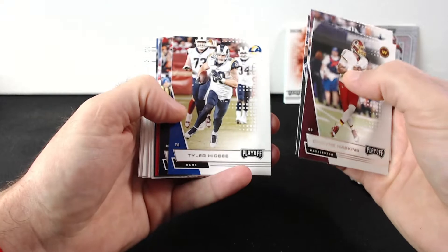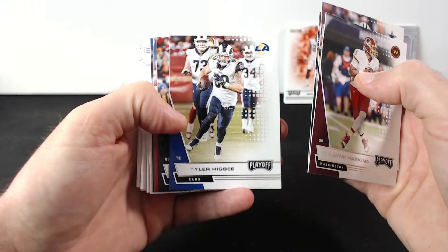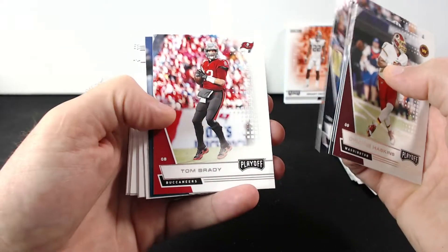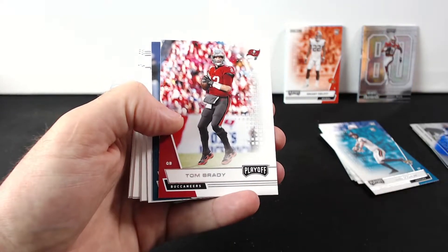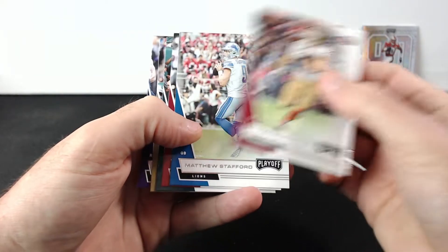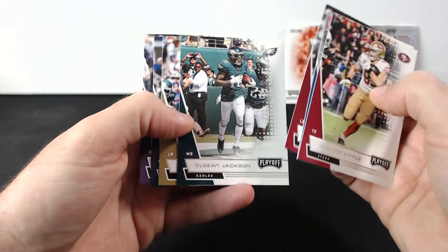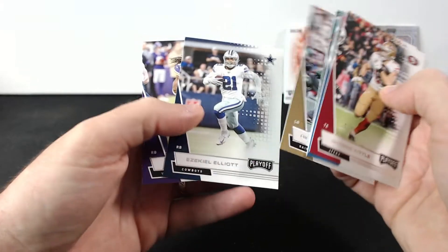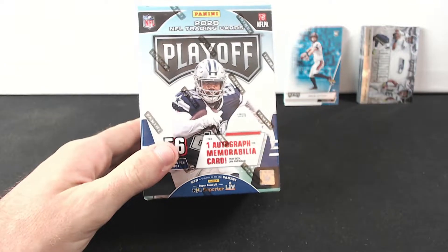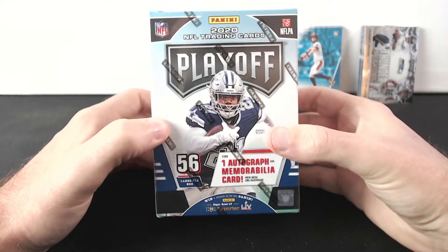This one's not that great - Dwayne Haskins, DeVante Adams, Tyler Higbee, David Montgomery, Tom Brady, Brian Dawkins, George Kittle, Matthew Stafford, Charles Jones, DeSean Jackson, Ricky Jackson, Dalvin Cook. All right, that's it for the value packs - now we have the blaster box.